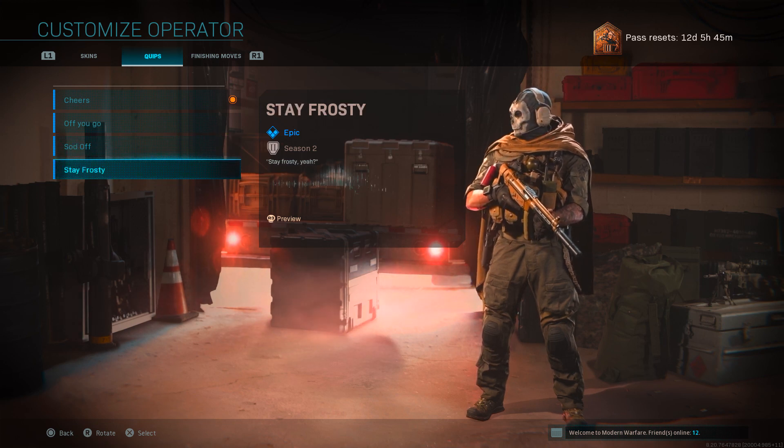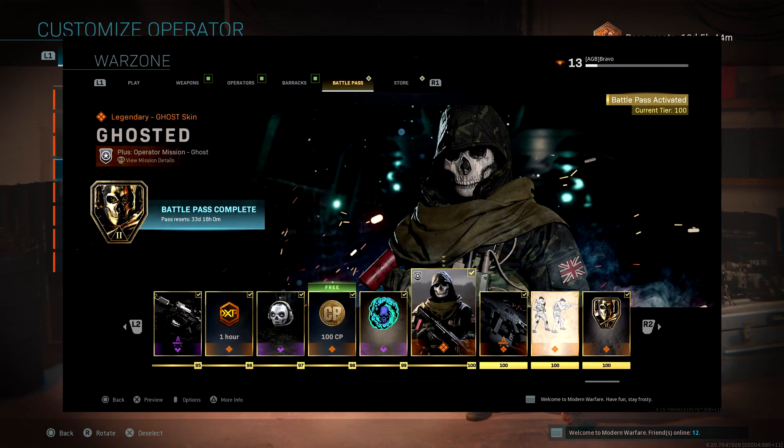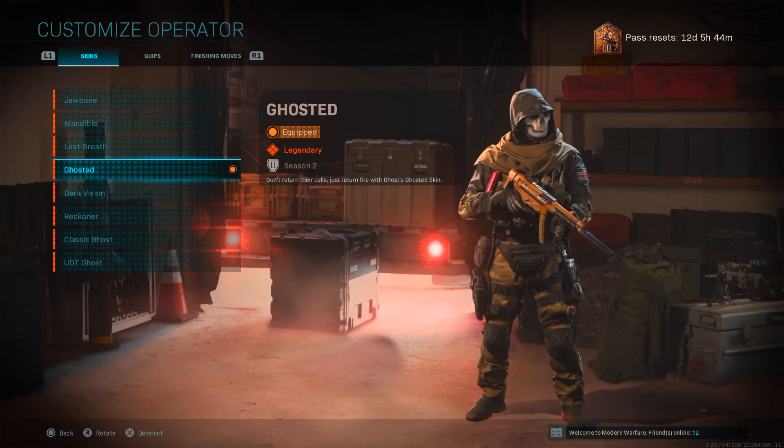Moving on to the Ghosted outfit for the character — again this was part of the Season 2 battle pass, but this time you had to go all the way through the tiers and complete the battle pass, and then you would unlock this outfit.